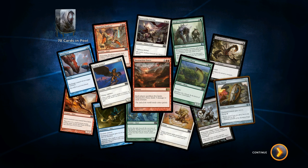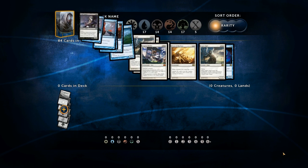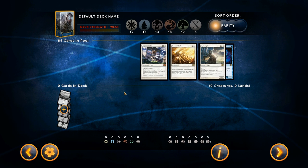Okay, that's it — 84 cards total. Now I draft the deck — use the cards you opened to build a deck with 40 cards. Click cards to add them to your deck. Alright, so in the other Magic games your decks were like 60 cards, but maybe in the sealed game type only it's smaller.